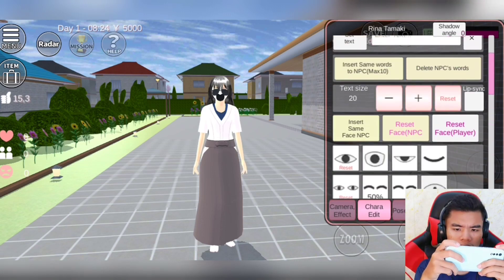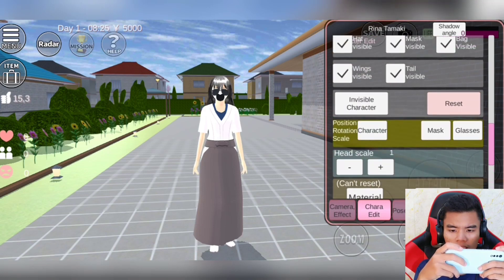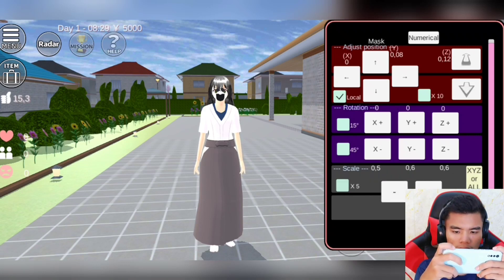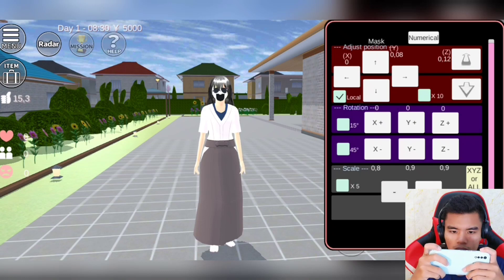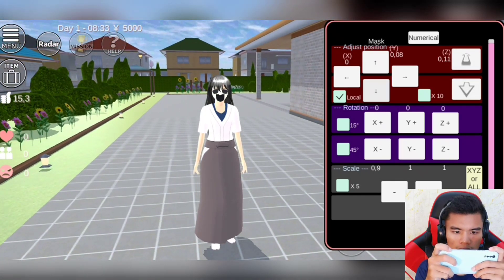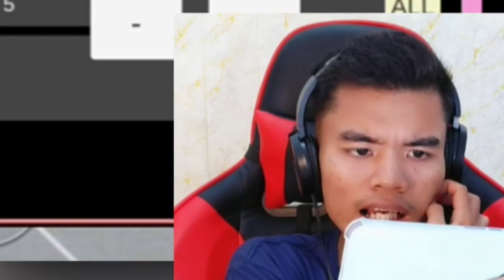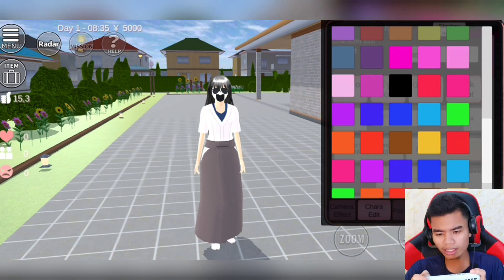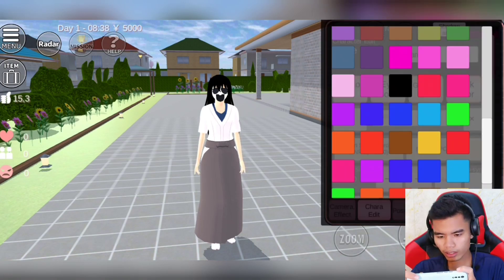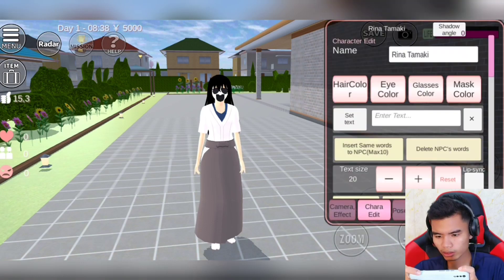Lalu, setelah seperti ini, kacamatanya lagi. Glasses ini agak kita mundurin dikit. Kita mundur dikit, maju lagi. Keataskan dikit. Diperkecil dikit, kita perkecil sedikit. Waduh, kebesaran. Oke, udah seperti ini — ini agak kita mundurin dikit. Kita ataskan dikit. Nah, ini jadi matanya. Lalu setelah itu, untuk rambut Rina dirubah ke warna hitam. Udah. Untuk kacamatanya, kita kasih warna hitam gelap juga.